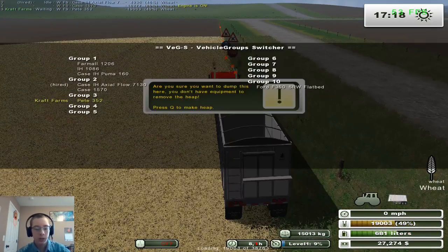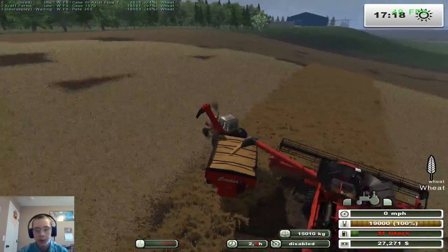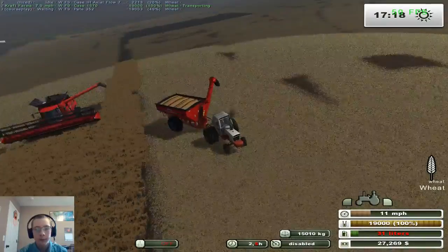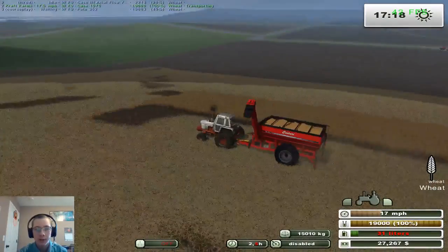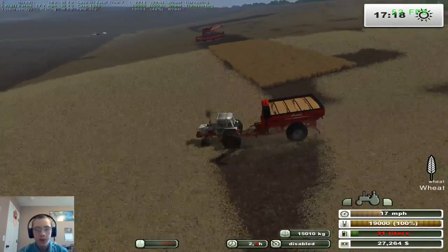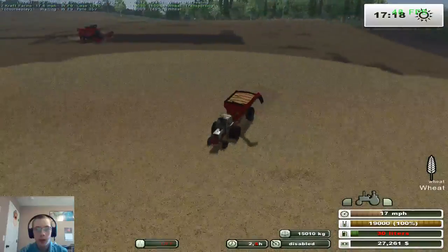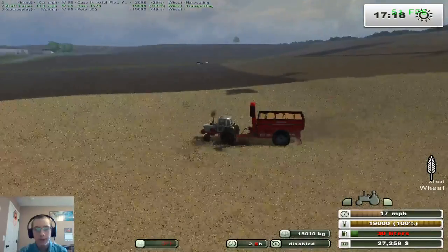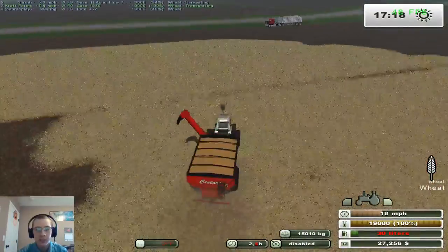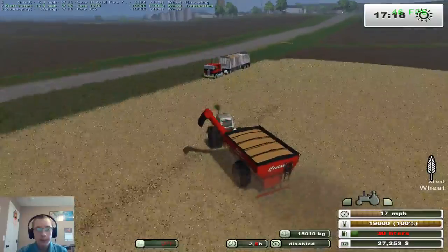The truck is okay on fuel. The grain cart we'll fill up once we finish combining this field. We're going to get this field finished and then move over to the soybeans — they're ready. I've had auto combine running the combine for a while. I did have to close the game because I didn't have the hired workers consume fuel and seeds mod, so the combine wasn't using any fuel on auto combine. Quick download of that mod, popped back in and continued harvesting.